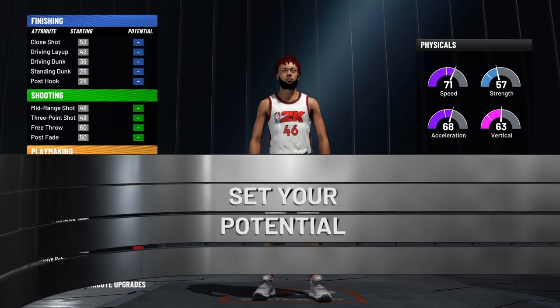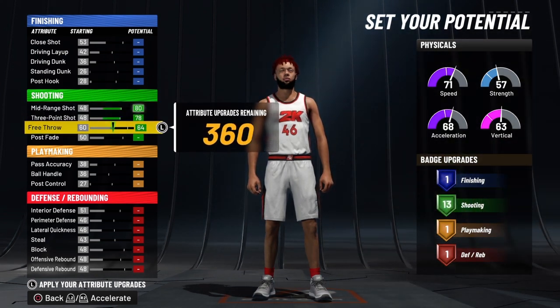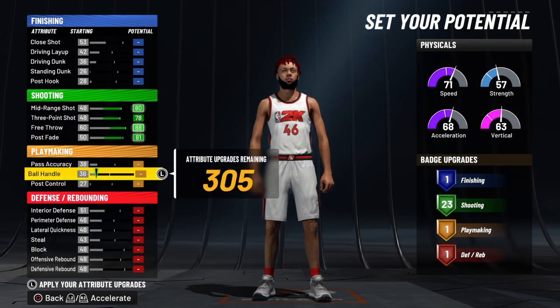I picked the max speed because strength don't matter, vertical don't really matter, and I'm trying to make my player fast because this is a popper build. I'm trying to set screens and then speed all the way to the other side of the court.